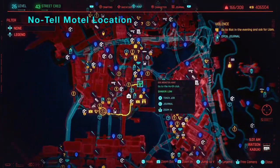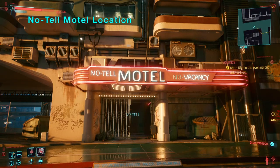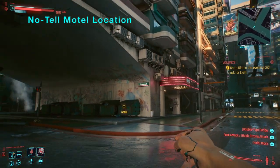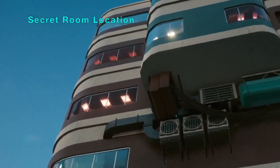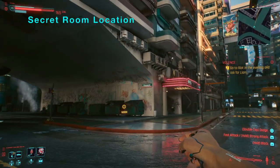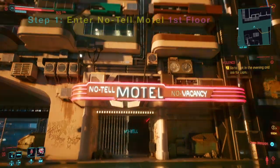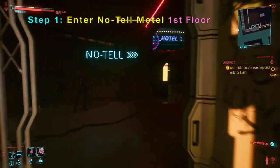The no-tell motel has a nasty secret in Cyberpunk 2077. This motel has about seven floors, and on the sixth and fifth floor it has a nasty secret. The fifth floor especially has a nasty secret — that's the one with the red lights. In this video I will show how to get to the fifth floor and also the other secret floors, but especially the fifth floor to look at the nasty secret.